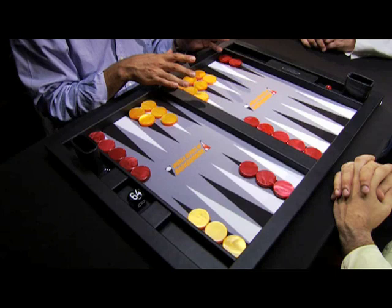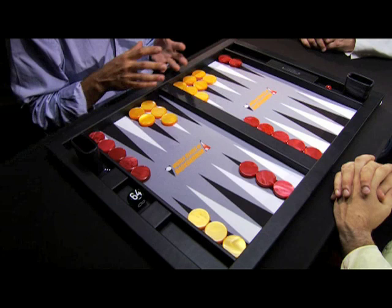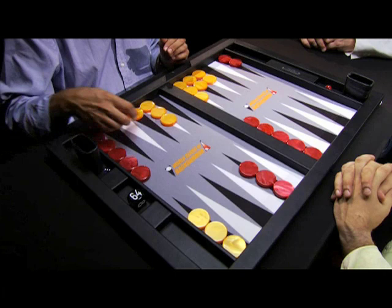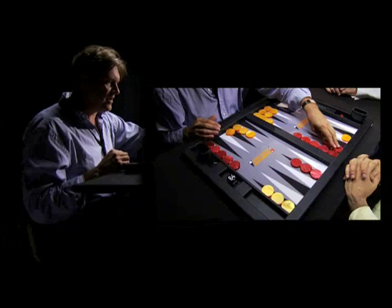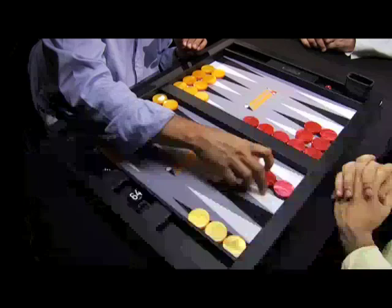Trying to get all of your checkers into your home board and borne off into the checker tray. But during this journey, a conflict occurs where red checkers come into conflict with orange checkers. A single checker can be hit and has to go back to the beginning, entering into the opponent's home board before any of the other checkers of that colour can move. But once contact is broken, the game becomes a straight race — when you've got all your checkers into your home board, you try to bear them off into the checker tray. Whoever does that first wins the game.